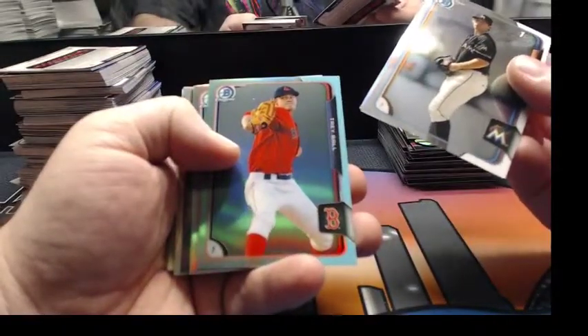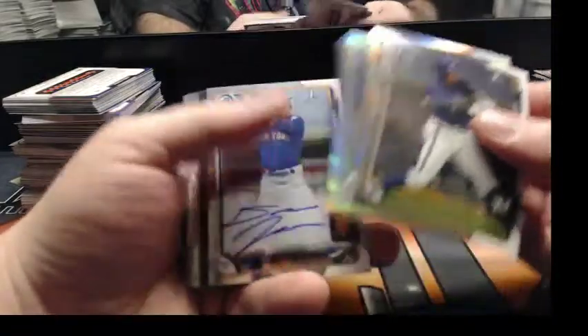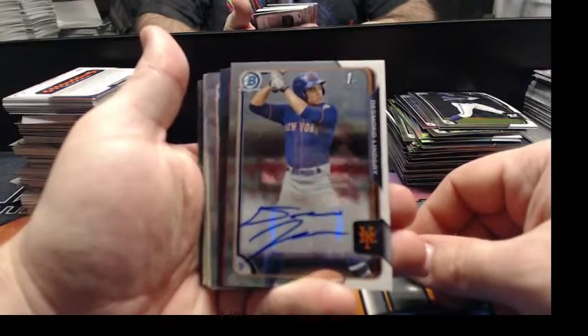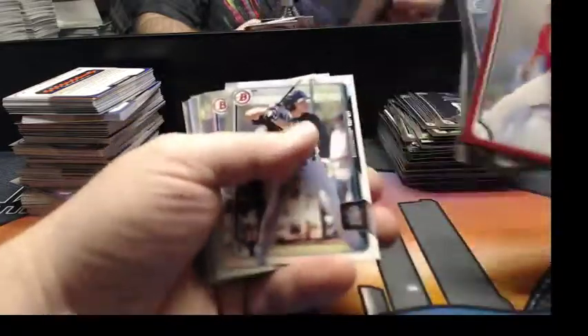Maybe they got rid of green or something. Trey Ball, Sky Blue for the Red Sox. Green paper, Josh Naylor for the Marlins. Nice. Two more black refractors, another chrome, some more paper. Desmond Lindsey for the New York Mets, autograph. Black and red paper. Look at Gileto. Some refractors, some chromes.